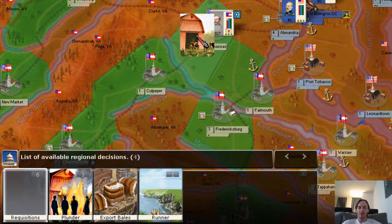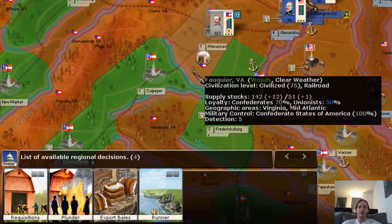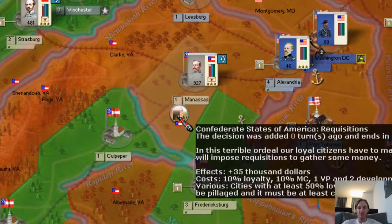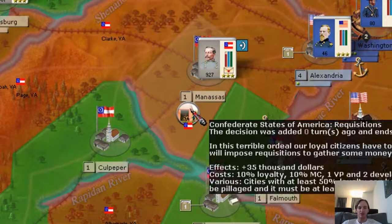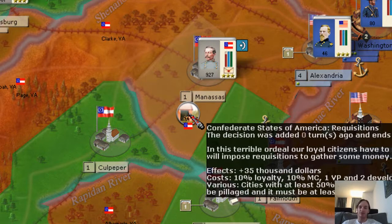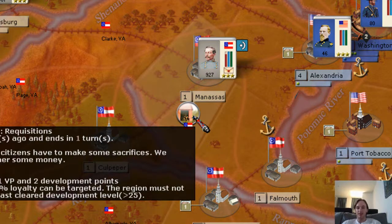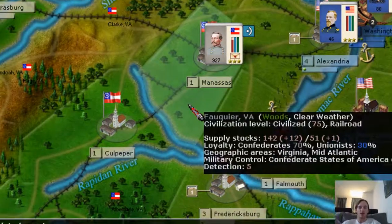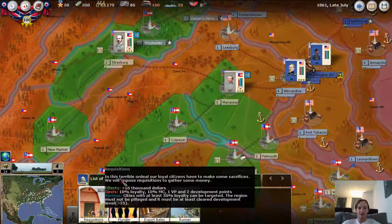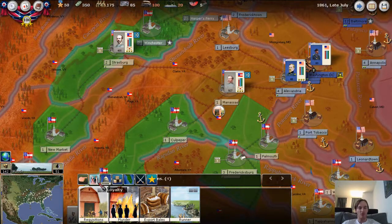Let's say I'm going to drag it on Manassas — just pretend General Beauregard is here at Manassas and they need the money. Once we do that, a little circular icon drops in there, and it also tells us that it's going to end in one turn. So in other words, in just one turn it will get us the money. You can right-click on it and it goes away, but I'll just bring it back because I do want that — so I drop it in there.